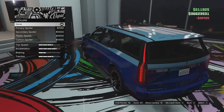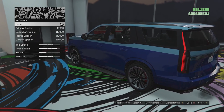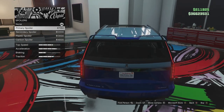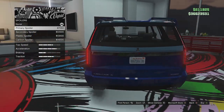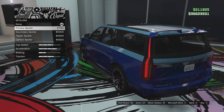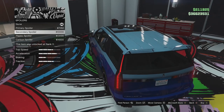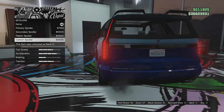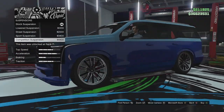We've got spoiler options on this thing as well - please don't let it have a big wing like the last vehicle. We've got the stock, and then there's this primary spoiler - what on earth? I think this has come off another vehicle entirely. Let me know in the comments if you know which vehicle Rockstar has recycled this from - I swear it's from one of the supercars. We've got secondary, plastic, and carbon versions - it's absolutely ridiculous, so we're not going for that.